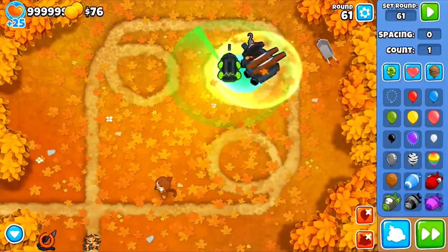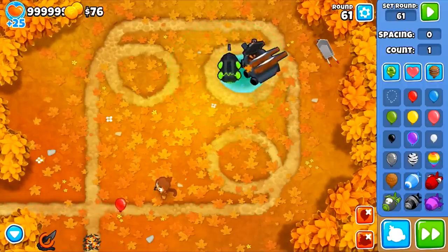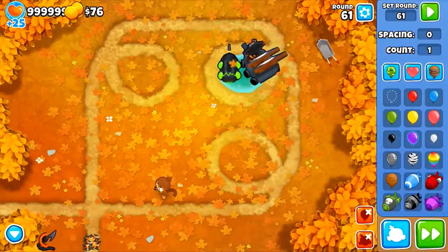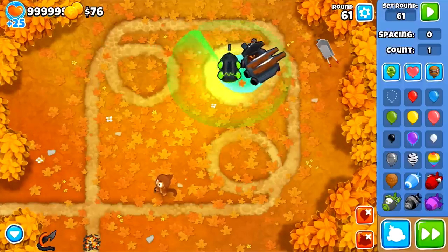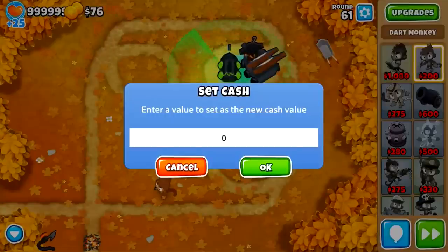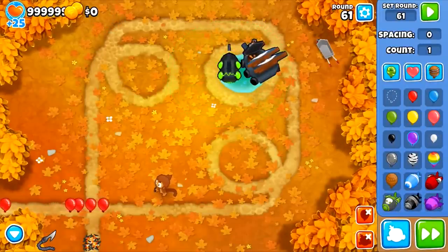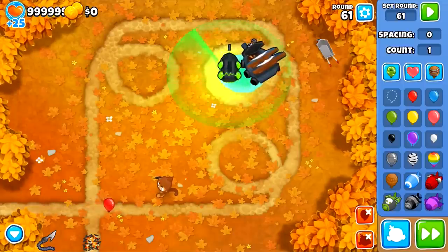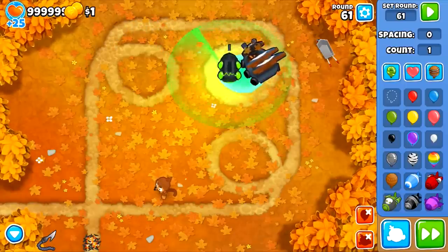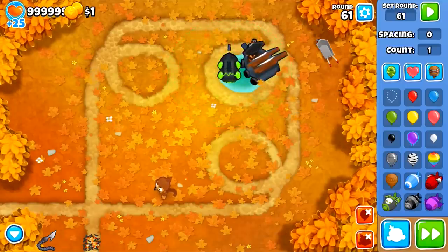We got 76 this time. At round 61 we now receive 20% income — that's an 80% reduction. So it takes five red bloons to get one dollar. Setting cash to zero: one, two, three, four... nothing, nothing — and the fifth gives us a dollar. So from round 61 it's one-fifth cash. We're still earning a lot though, because by this point we're getting lots of MOABs with many children.